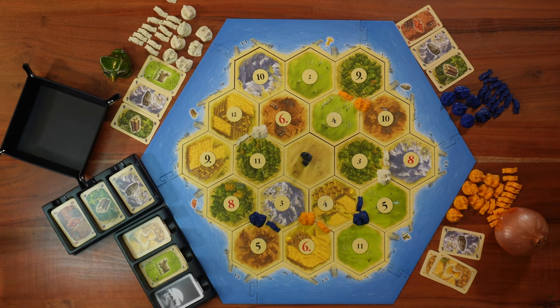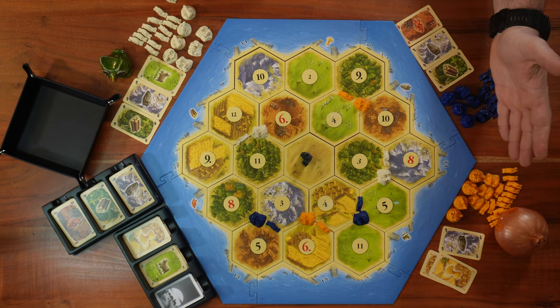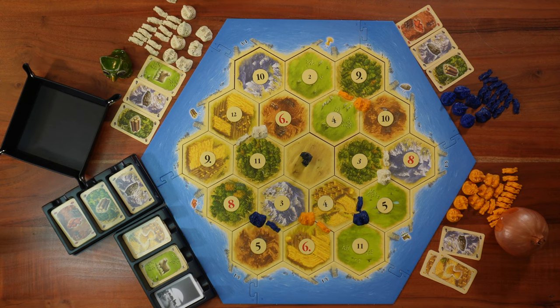So according to the basic rule set, the oldest player starts. Since I'm obviously much older than Mr. Schwet and Mr. Onion, I will be the starting player. Now the first thing in each player's turn that you have to do is to roll the dice for the resource production phase.